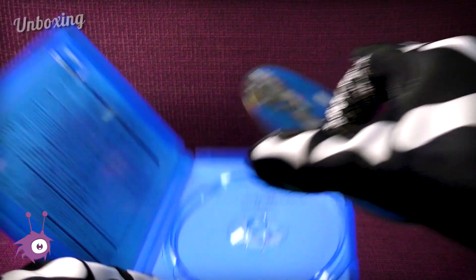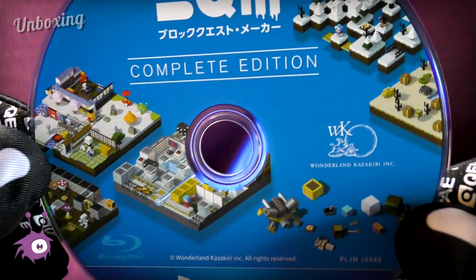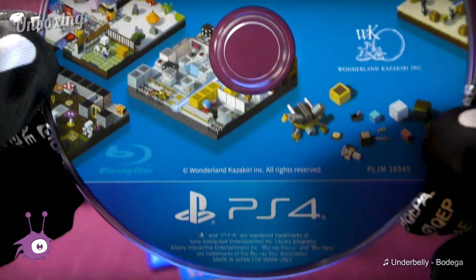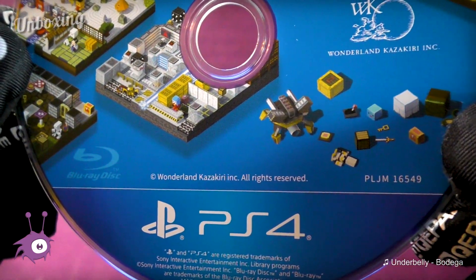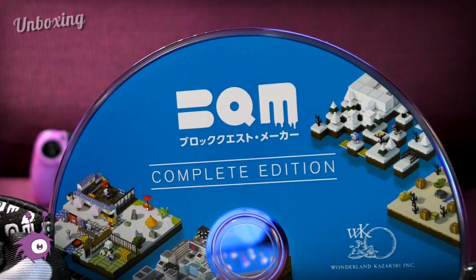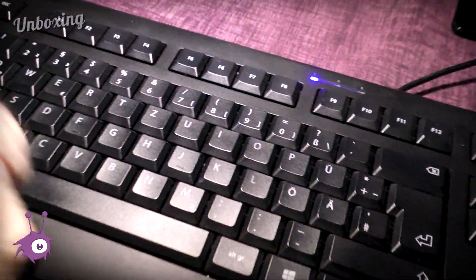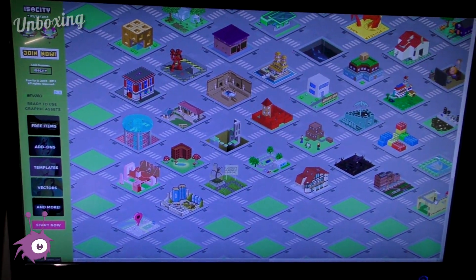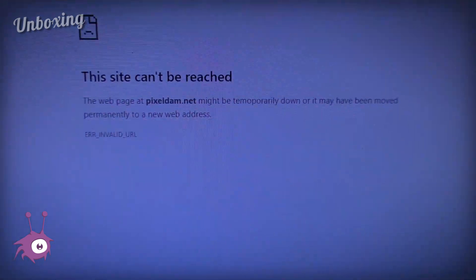Let's have a closer look at the disc. I kind of like the style — it's more or less the same as the cover artwork and reminds me of good old Iso City and Pixel Thumb. I wonder if those are still around. Okay, Iso City is still there but Pixel Thumb is gone.